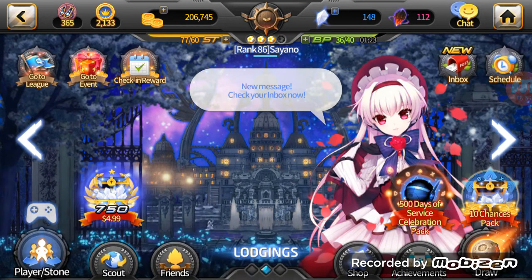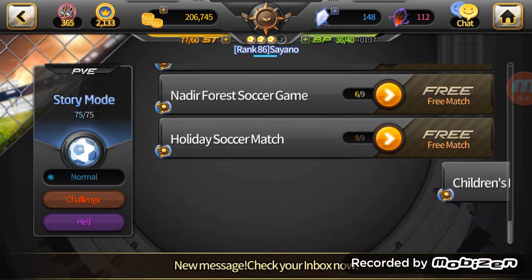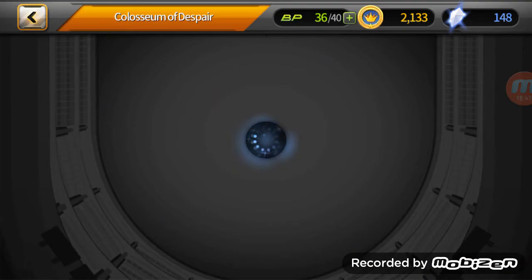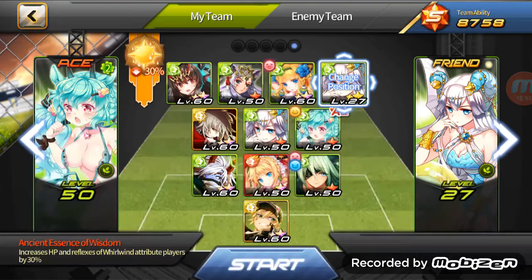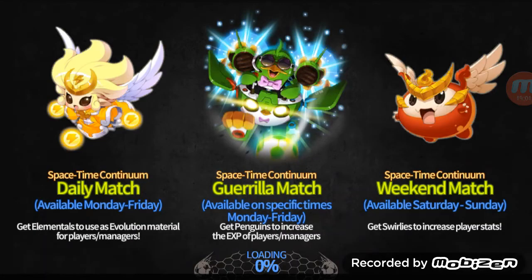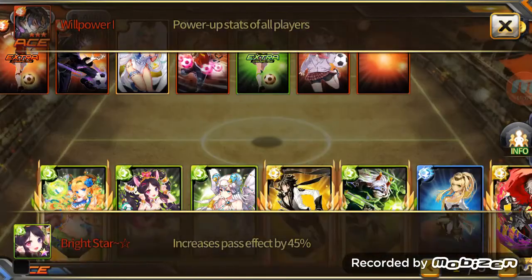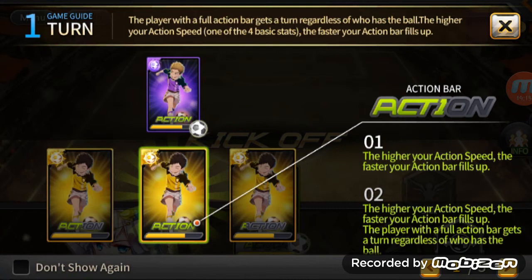All right, I guess we could talk about game mechanics next. Let's just do a quick match. So this is the guide — self-explanatory: the higher action speed, the faster your bar fills up. Once your bar is max, you will get a turn regardless of who has the ball.